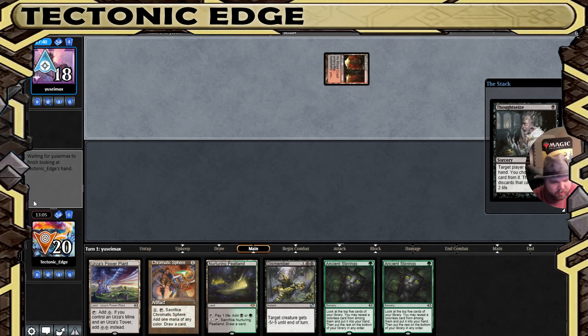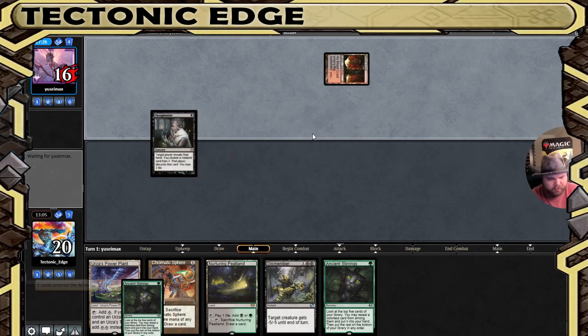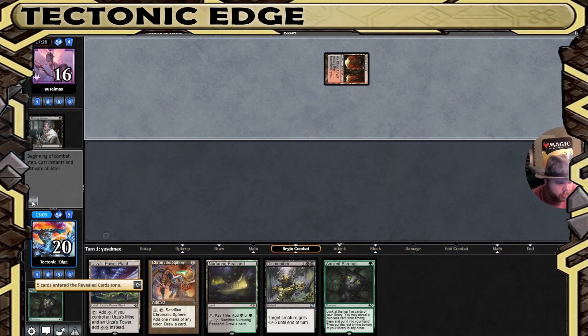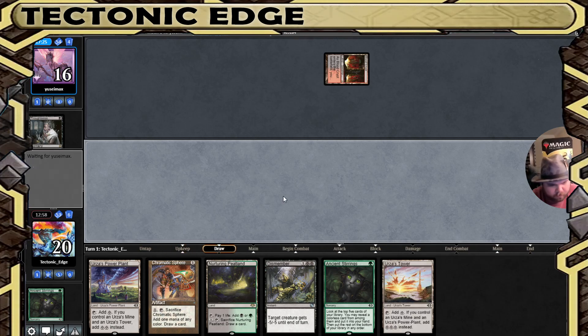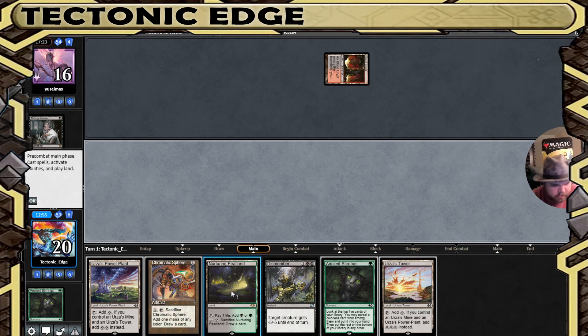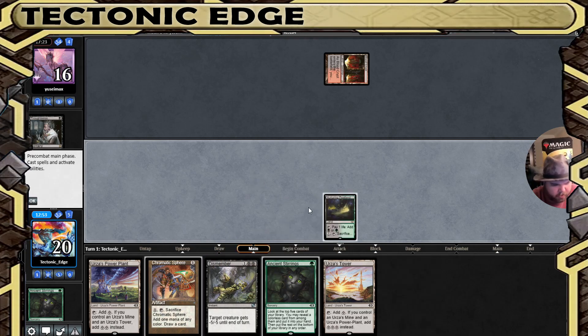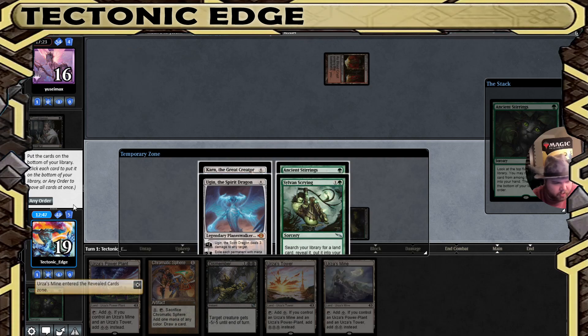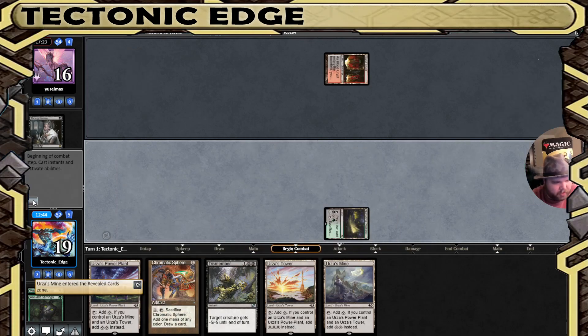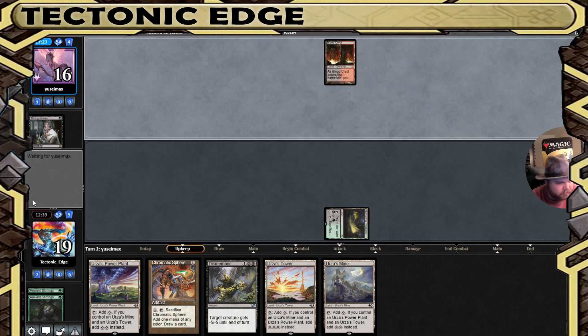Probably the Dismember — well, they could take an Ancient Stirrings. They mulligan to six. We're not guaranteed Tron with this. I'm going to start off with this — I know it's slowing us down, but I'd rather get the Ancient Stirrings off and guarantee Tron, then risk getting hit with another Thoughtseize and not being able to do anything. So we have turn four Tron. We're digging for something to do with it.